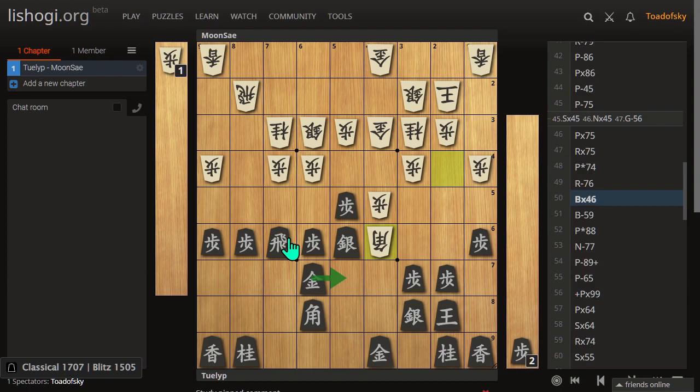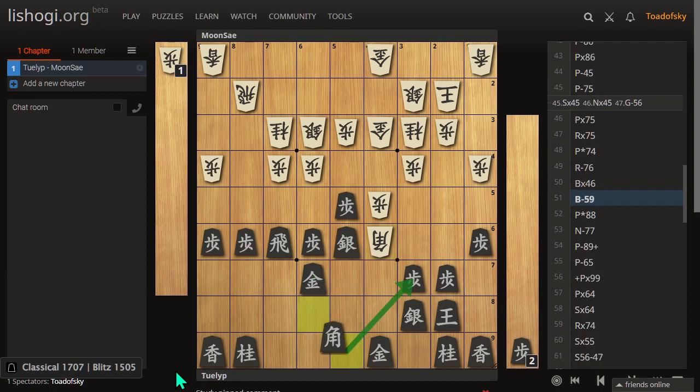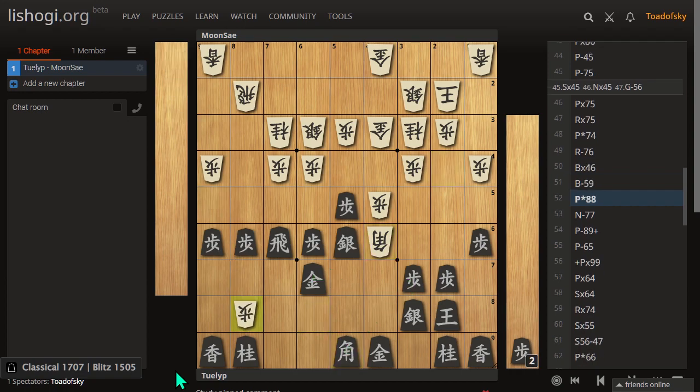Gota sacked a pawn but got it back. Material's actually even here, and Gota's continuing to attack — attacking from the same side their king is on. You could argue doesn't this create some weaknesses, and I think Lily showed that in some other variations it does. This hurts. So this demonstrates that Shogi and chess are not the same game. This drop ability can cause positions to swiftly change without warning. So yeah, that's exciting.